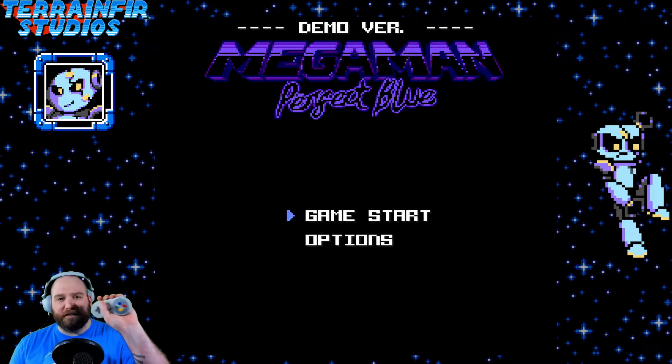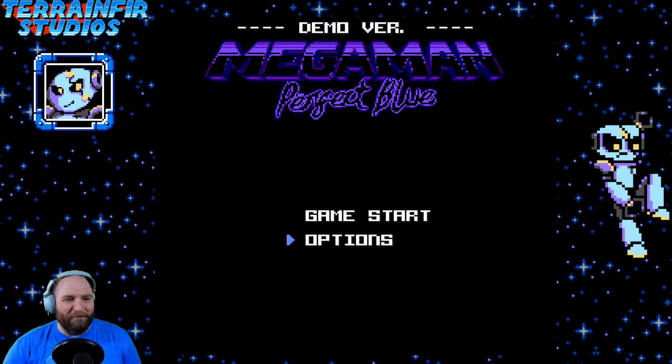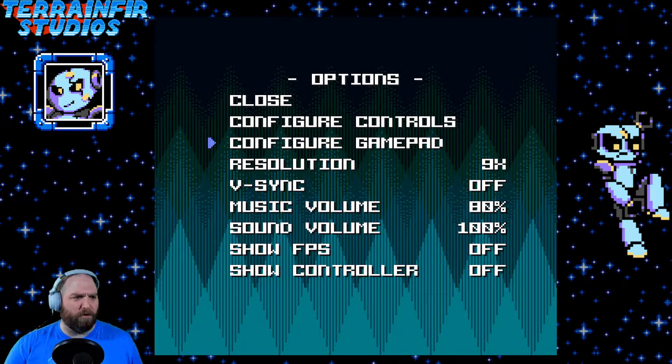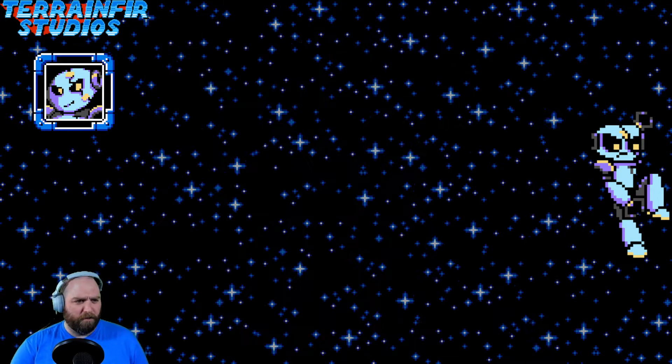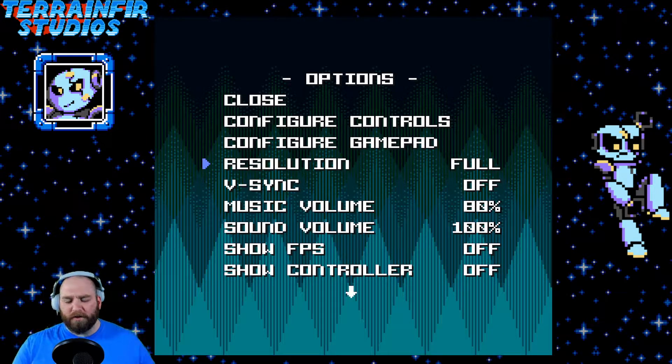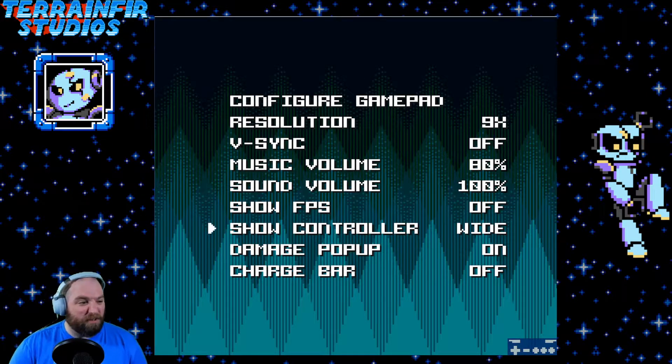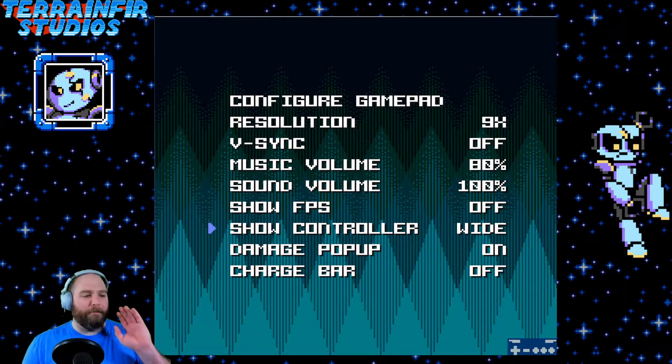I can use my Super Nintendo controller — I'm playing this on PC using my 8-bit Bluetooth gamepad. Let's go to the menu. I always like going to Options just to see what's in there. Close options, configure controls, configure gamepad, resolution — oh, I can make it full screen! I just went through all that time cropping it and I can make it full screen because I'm a dingus. You could show the controller — I'm going to show it for this video.